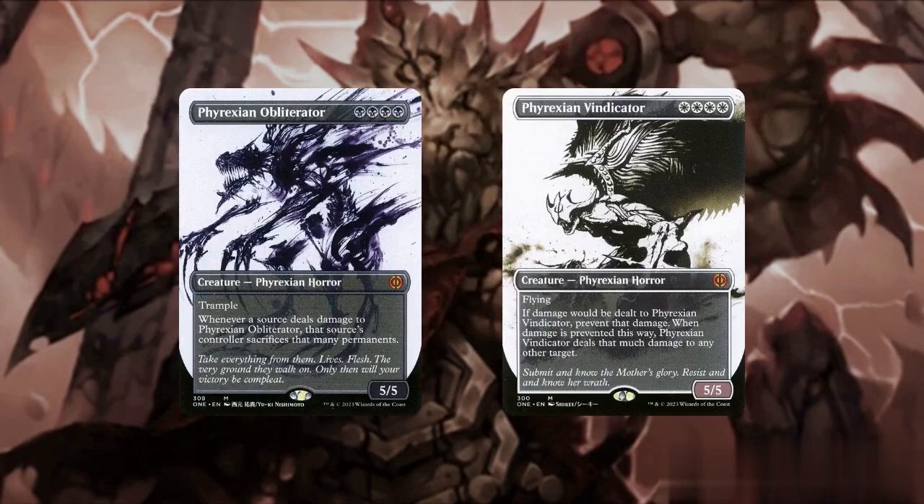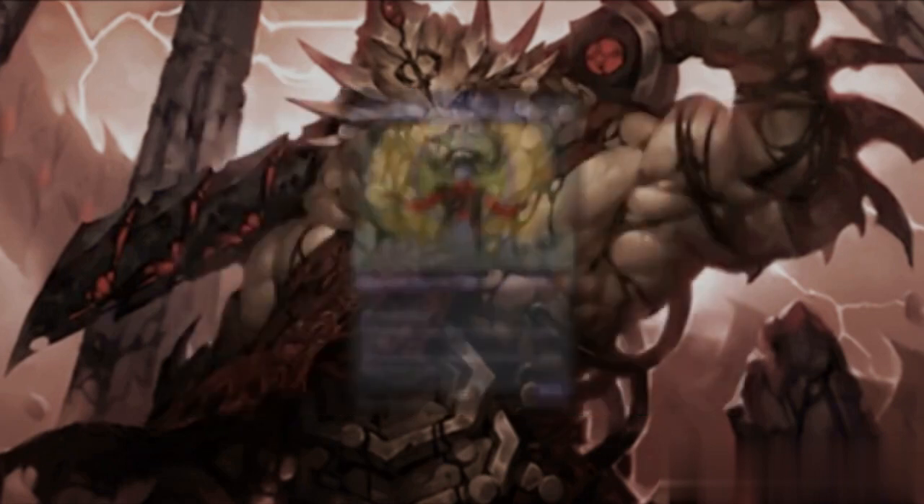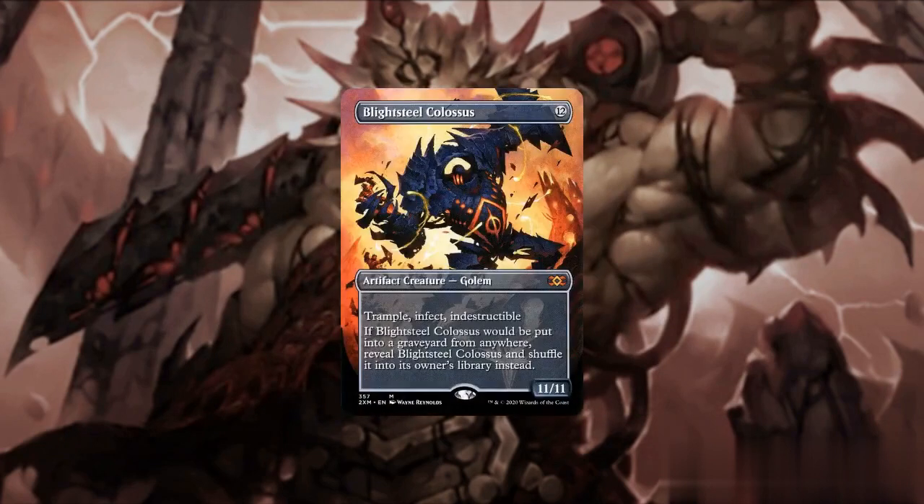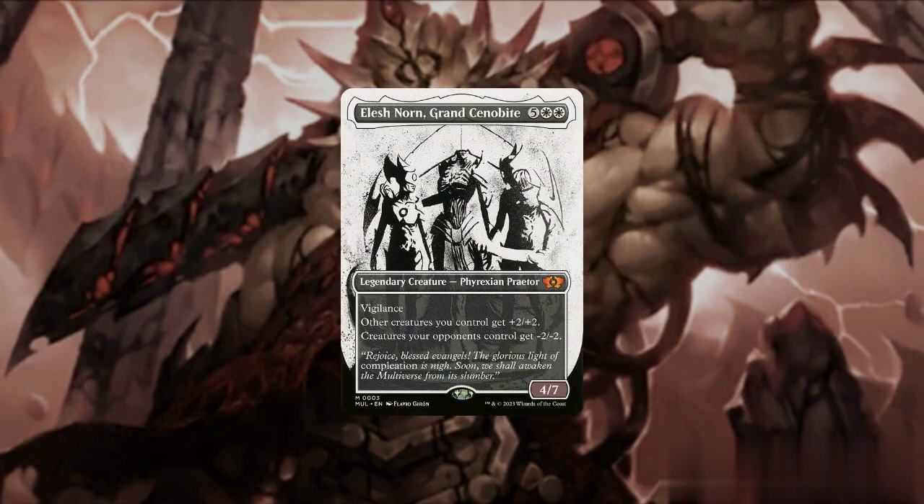Phyrexian Obliterator and Phyrexian Vindicator may both be challenging to cast, but once we get them in play, both will be very difficult to remove while they chop significant life from our opponents. Sheoldred, the Apocalypse is a very efficient beater that punishes our opponents when they draw too many cards. Blightsteel Colossus can instantly eliminate a player with a single attack, and Elesh Norn, Grand Cenobite gives a great boost to our army while weakening or even removing some of our opponents' creatures.